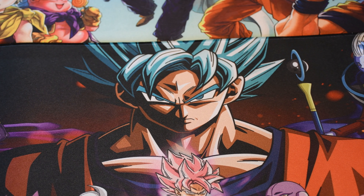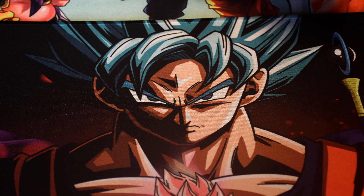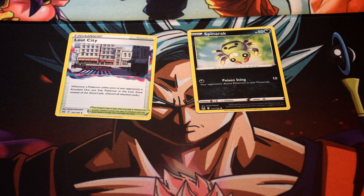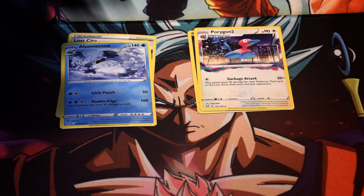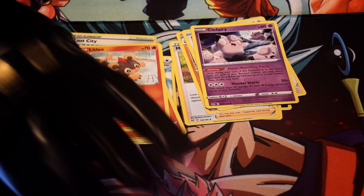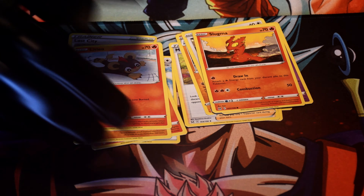You mean they're not gonna be on the inside? All right, so it's Spinarak. My first card here is a Lost City, Porygon 2, and I got an Abomasnow. Misfortune Sisters, the Gift Energy, Medicham, Tiny Candle, A-Palm, Knock-off Hypno-chan, Clefairy, the Little Tiger.